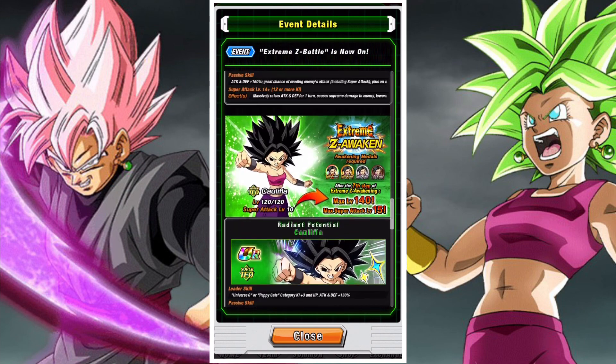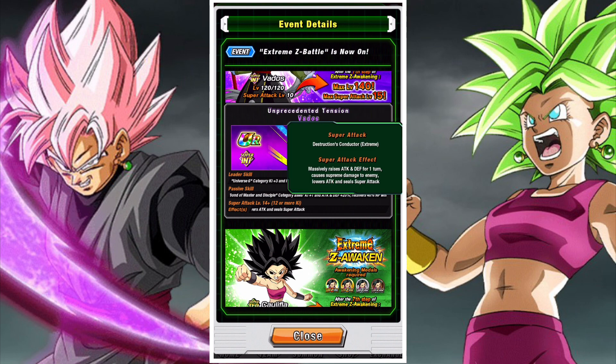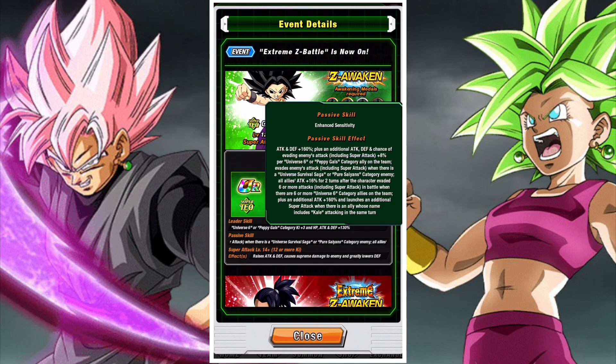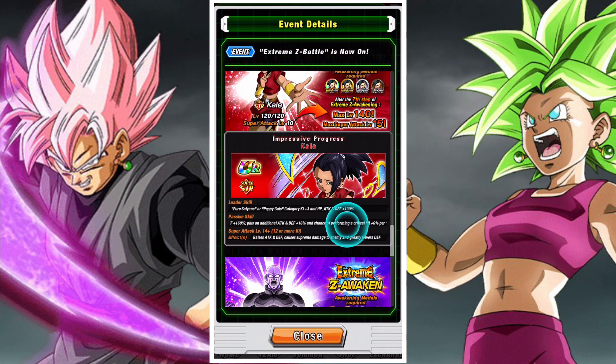Realistically, the huge number of Extreme Z Awakenings that have come with it is going to be the most enticing to players. You've got INT Vados, INT Hit, STR Kale, TEQ Caulifla, and STR Kefla. So you have probably one of the biggest batches of EZAs we've seen in a long time, and this is coming off the back of Global just receiving the first batch of Universe 6 Extreme Z Awakenings. Universe 6 is definitely in the prime seat of having been upgraded on Global.